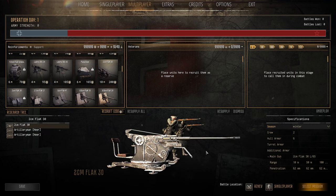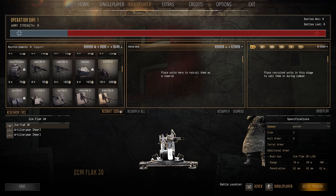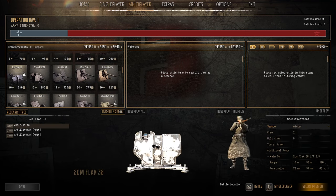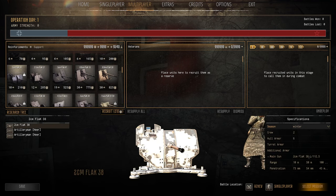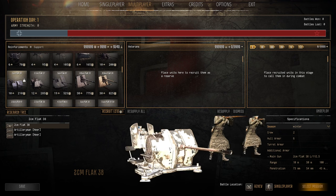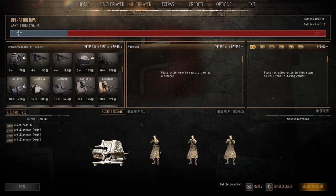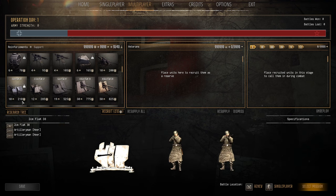The 2cm Flak gun — love this thing. 10 pop cap, 200 manpower. Ten-round magazine, decent armor penetration and HE rounds, can even do a bit of anti-air. Definitely tow it up and set it up — that's a win. The 2cm Flak 38 is the same gun with a gun shield, actually slightly better — both 2cm Flak guns are fantastic for the German force and definitely a win.